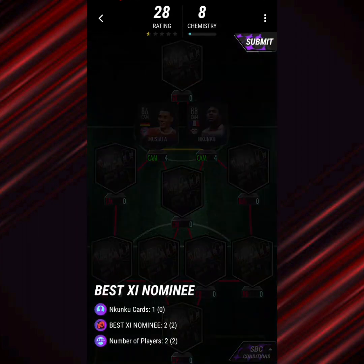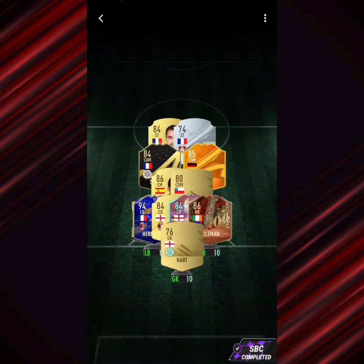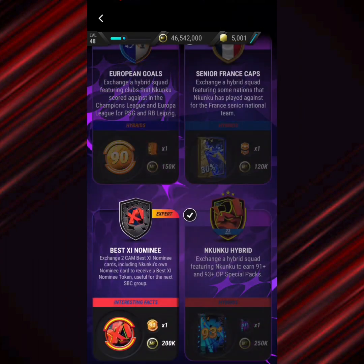Then you have the Best 11 Nominee — not much I can say there. For the Nkunku and Musiala hybrid, I don't have them. As you can see, this is the SBC we've gone for. I figured many people are going to have Team of the Year Hernandez or Team of the Year Hakimi, so I chose Team of the Year Hernandez since he's French and I had five duplicates of him. That is the whole Christopher Nkunku SBCs completed.